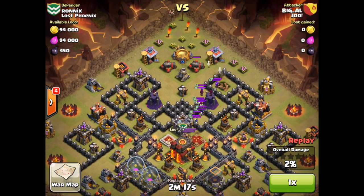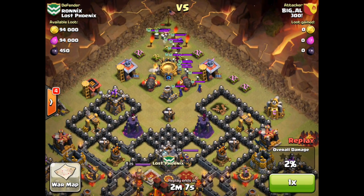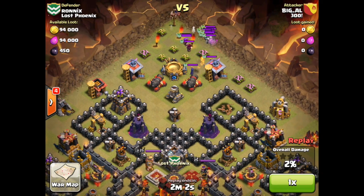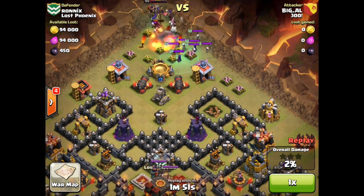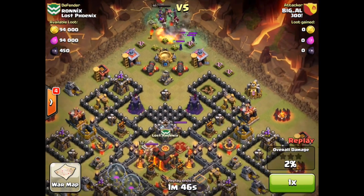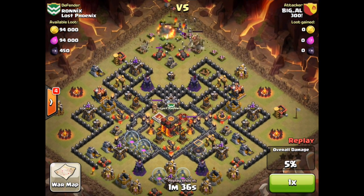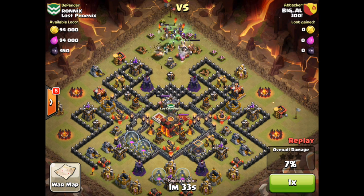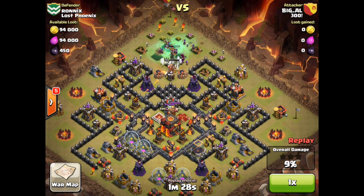Let's fast forward through the beginning of this next attack. Big Al attacking Ronix — it began much like the last attack, taking out those clan castle troops, getting them off to the side and eliminating them. Big Al also dropped his attacking king and queen, working them down towards the center to take out the defending king and queen. On the way down, those lead units trigger two big bombs, and that takes us to tip number four: double bombs equal doom.